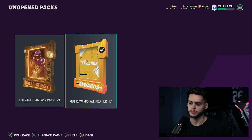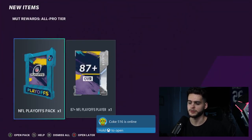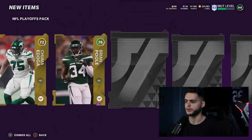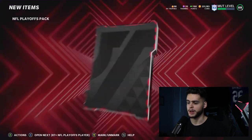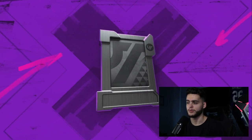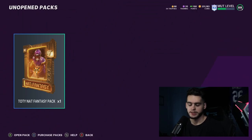Let's get into the pack. We have two packs here — let's start with the MUT Rewards All-Pro tier. Opening up the NFL Playoffs All-Pro pack: Chauncey Gardner-Johnson 89 overall, a gold, another gold, and 90 overall Julian Edelman — not bad. Also Justin Reid. So we get Justin Reid, Julian Edelman, and Chauncey Gardner-Johnson out of a free pack. Next, an 87-plus playoff player pack — can we hit one of the newer heroes? We get Darrell Williams.